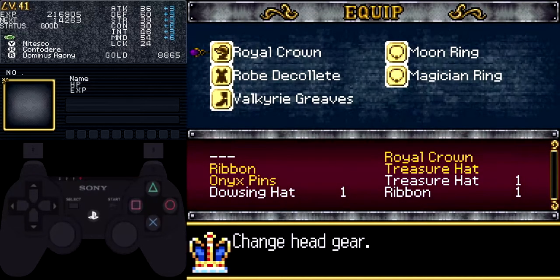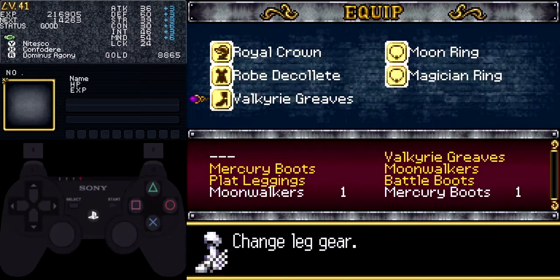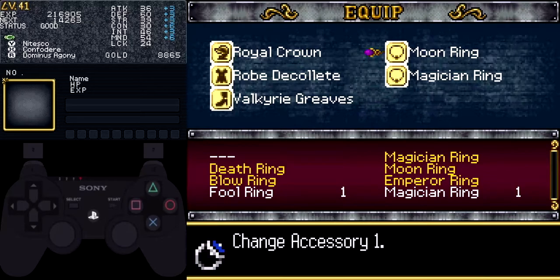As far as equipment goes, my main strategy is to maximize intelligence. The Royal Crown and the Robe de Colette are both great for that — they come from completing the training hall. I don't have any footwear that boosts intelligence, so I just have the Valkyrie Greaves in that slot. For accessories, I'm using the Moon Ring and the Magician Ring.